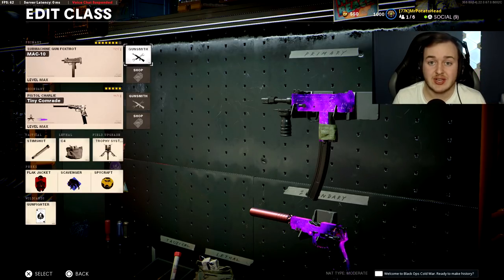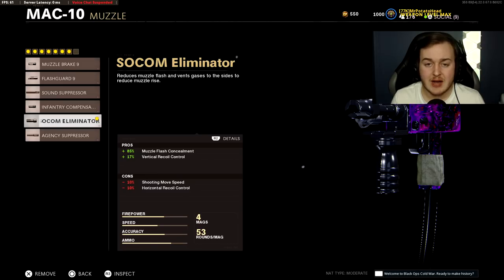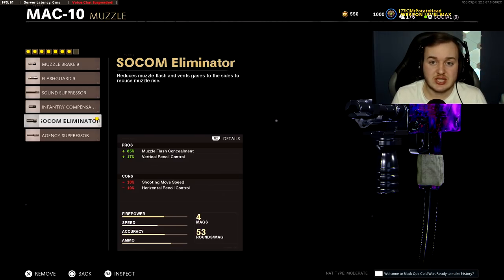Like the XM4, I feel you need eight attachments to make this gun better. The first attachment is the SOCOM Eliminator Muzzle, giving 17% more vertical recoil control. You definitely need that control for this weapon — without attachments it shoots up to the sky. Definitely throw on the SOCOM Eliminator for that 17% more vertical recoil control.